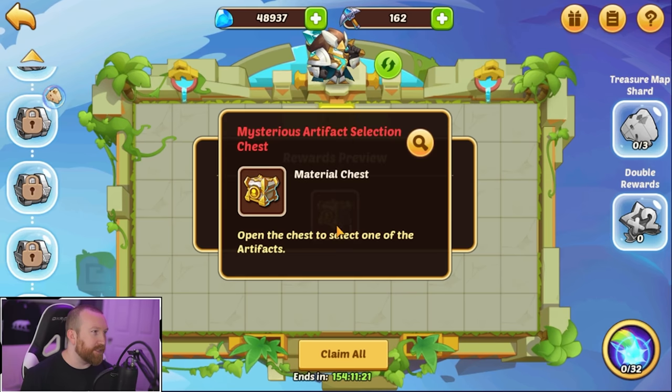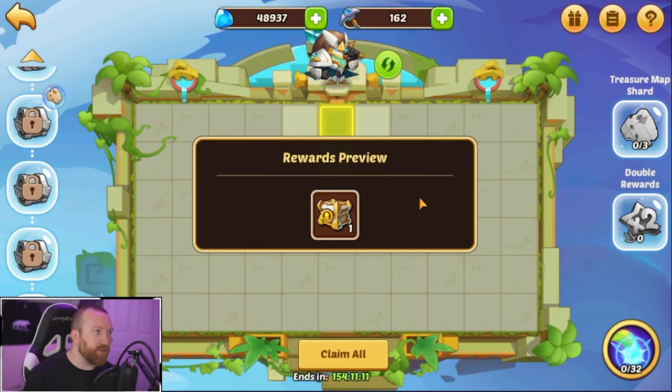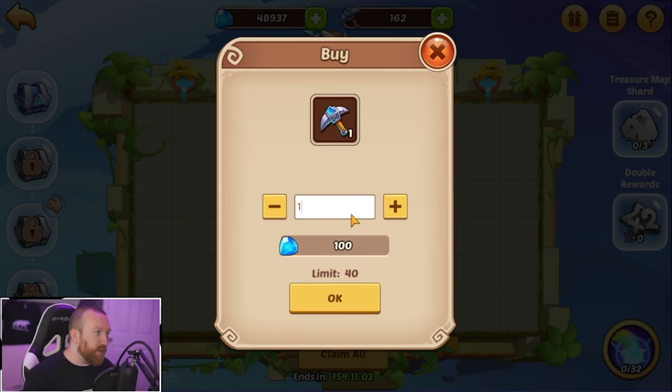Getting extra hero copies will be nice. This right here is our goal — still no Snow Heart, which I'm surprised they still have yet to put in any of the chests. Maybe they have issues with it, or maybe they just don't want like five Snow Hearts on a team. This is our ultimate goal and we're going to have to work really hard to get there.